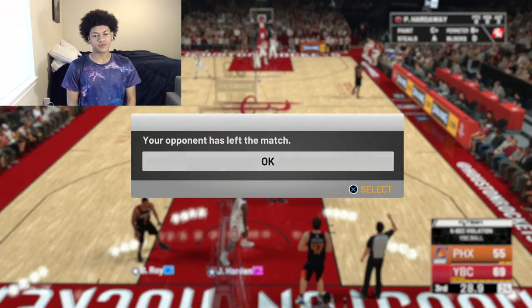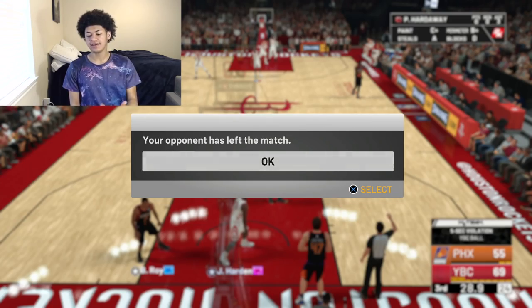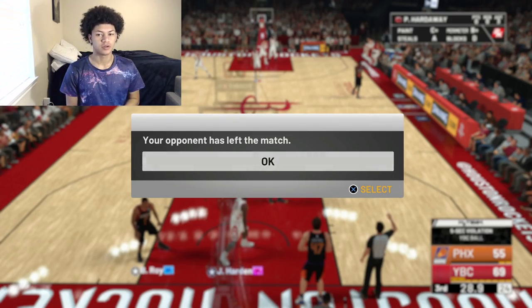Just like that, we got a rage quit as pink diamond James Harden dropped 57 points through three quarters. It was too much for my opponent — we were up by 14 heading into the fourth and he decided to leave the match. GGs to my opponent, he did play a good one.